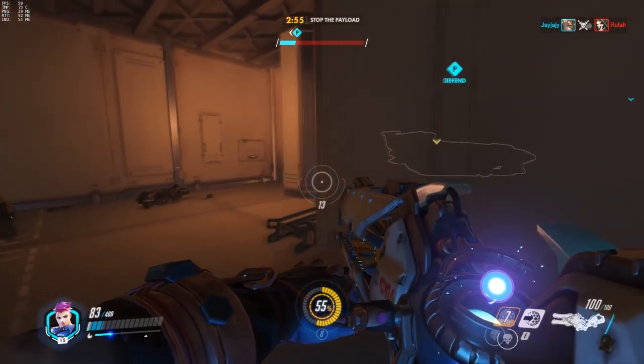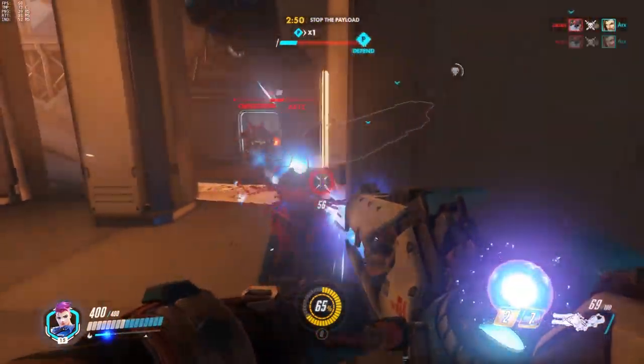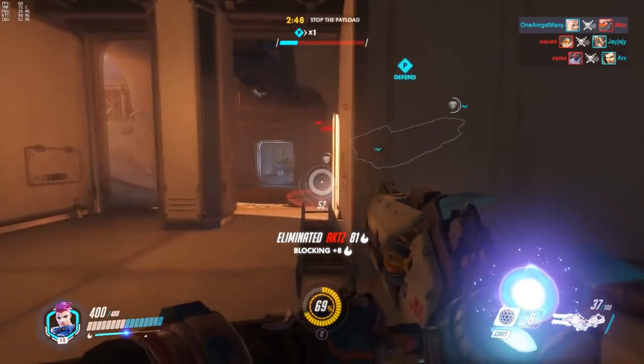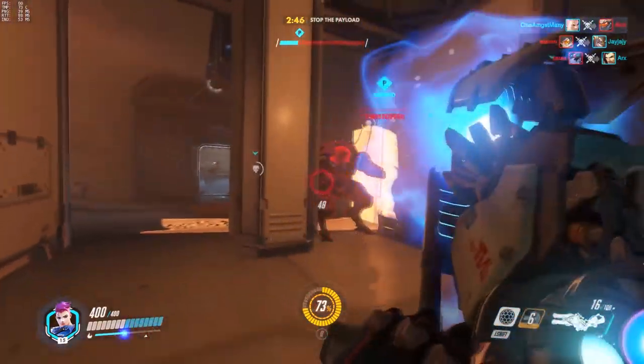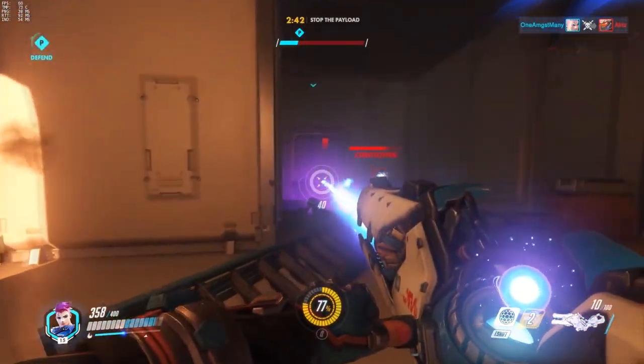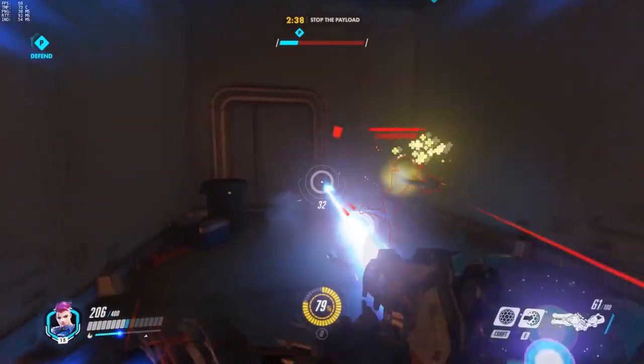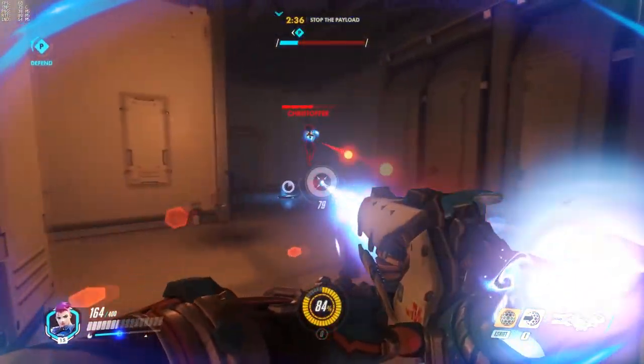The ability to track nimble targets like Tracer and Genji means you tear them apart with brutal speed. If you can draw them into tight environments, you can nullify their dodging with explosive shots, but in more open spaces try to deal damage with the beam and wear them down. To land a finishing blow, try and go with the explosive — this can catch them off guard and is an efficient use of your ammo.